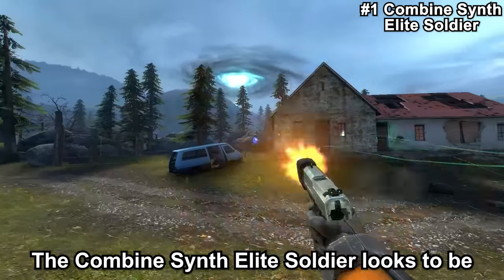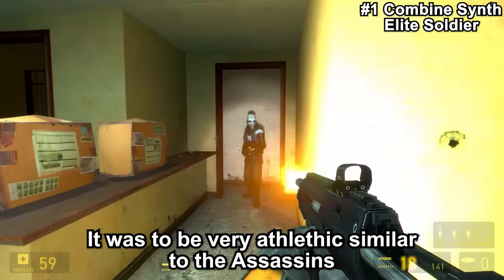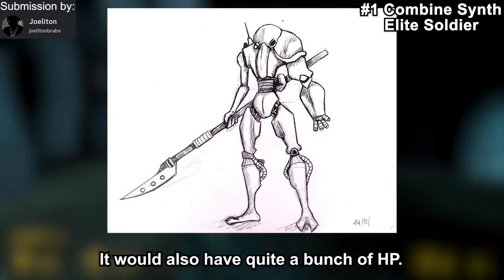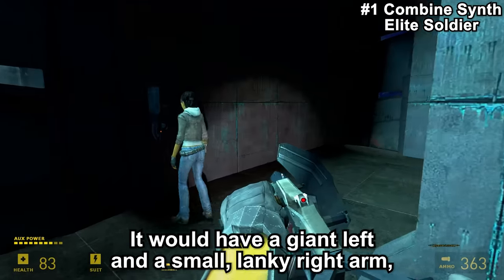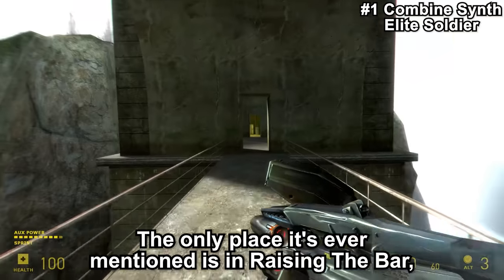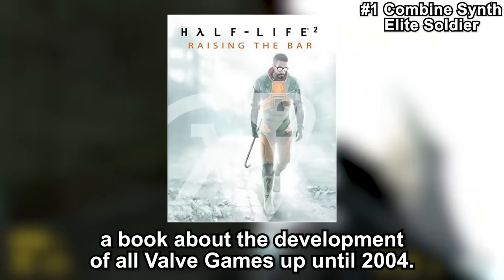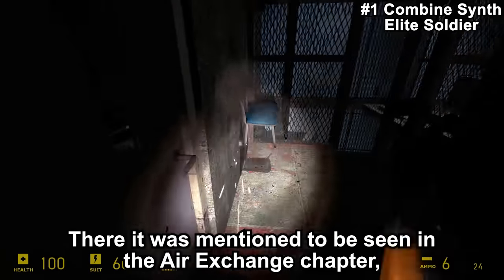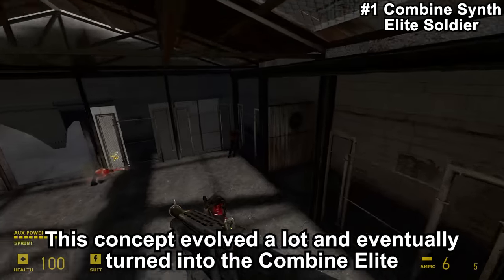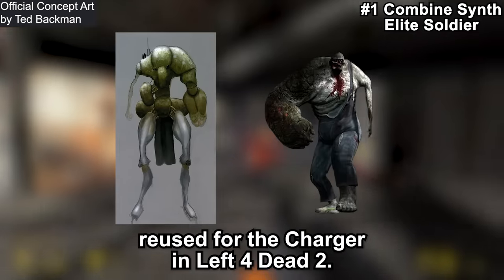The Combat Synth Elite Soldier looks to be about the size of a Hunter from Episode 2. It is a part-human, part-synth enemy. It was intended to be very athletic, similar to the assassins seen in Half-Life 1, and just as stealthy, with quite a lot of HP. It would have a giant left arm and a small, lanky right arm, the left one usually holding a weapon. It's only mentioned in Raising the Bar — a book about Valve game development up until 2004 — where it was noted in the Air Exchange chapter, a cut chapter of Half-Life 2. This concept evolved and eventually turned into the Combat Elite. The design of the arms was likely later reused for the Charger in Left 4 Dead 2.